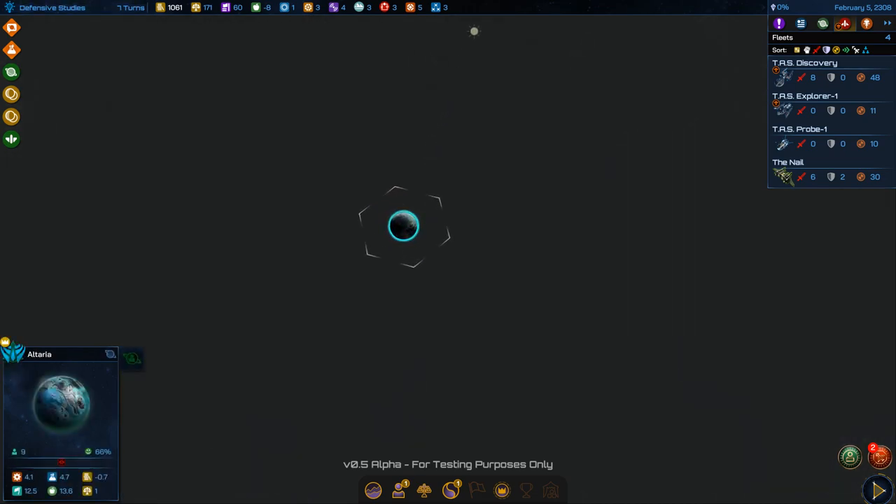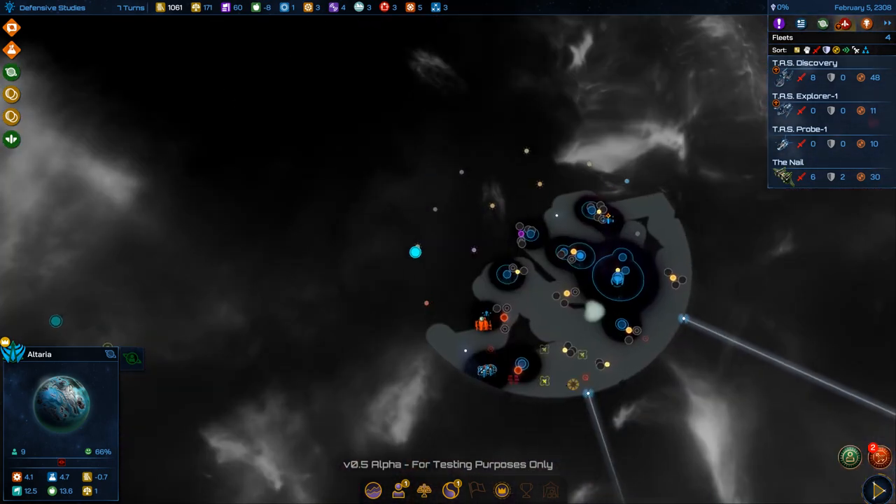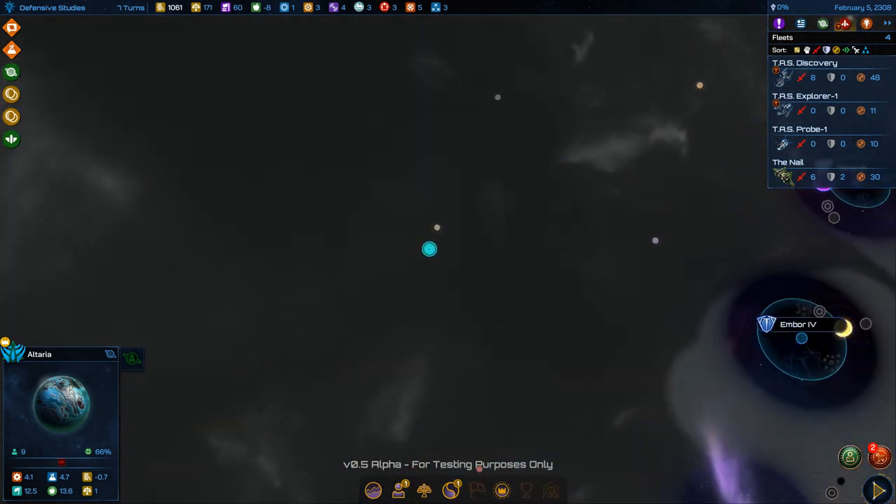Oh — it's an Alteran! That's another civilization. I'm close to another civilization — and I don't have any contact with them yet. Where's the diplomacy button?